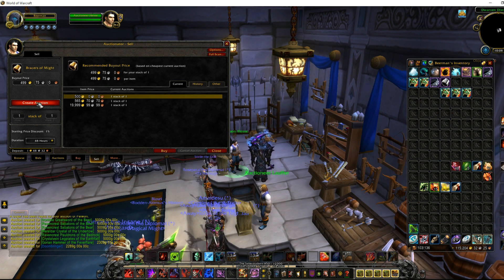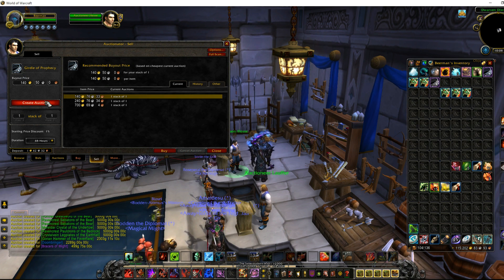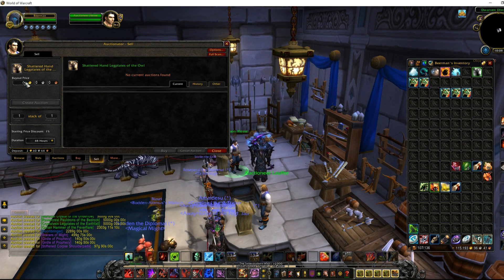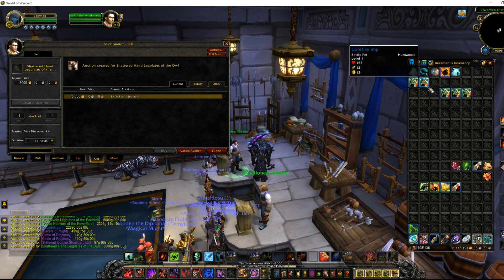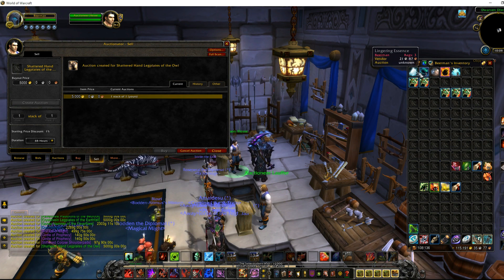These purple ones look good for disenchanters, so five hundred gold is a good price for those. Under 40 gold is low, but I'll follow with the same. If it's not a transmog item it will sell for a low price, but it does sell on the auction house.